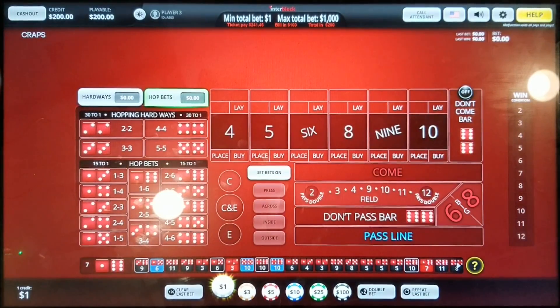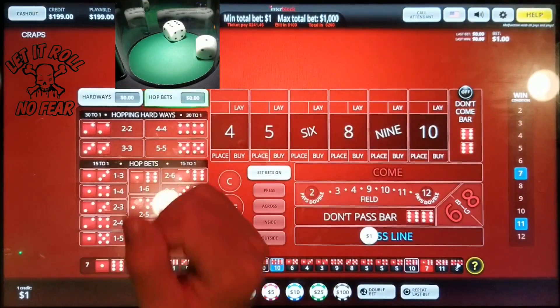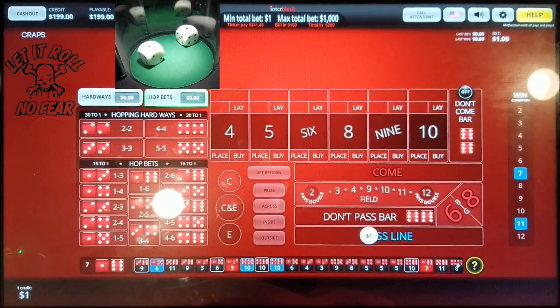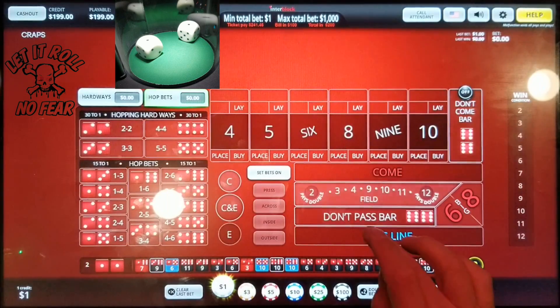The winning number is 3. What's up guys? Welcome back to Let It Roll. We got my $200 challenge today. Let's see if the dice are nice. You can go ahead and just play how I normally play — two hits and regress. See how it works out for us.